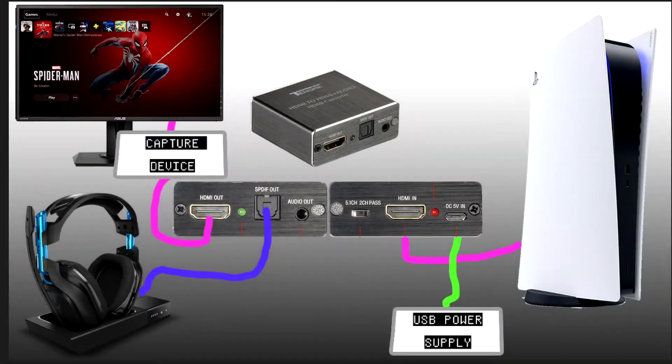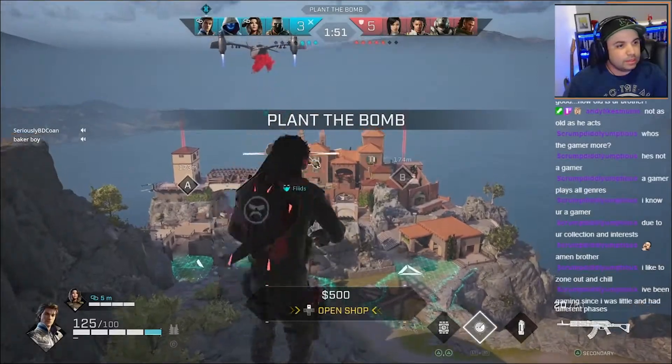I've put together a simple diagram here. As you can see, you go from the PlayStation HDMI into the device, and you want to make sure you plug the USB that's provided into a USB power supply. Then go from the optical out — if you've got an Astro A50 — into the Astro A50 base. Then go from the HDMI out into your capture device, the Elgato or whatever, and then from your capture device as normal into your monitor.